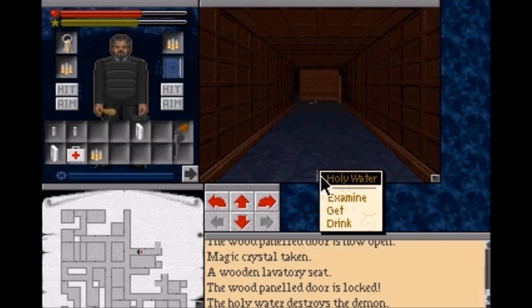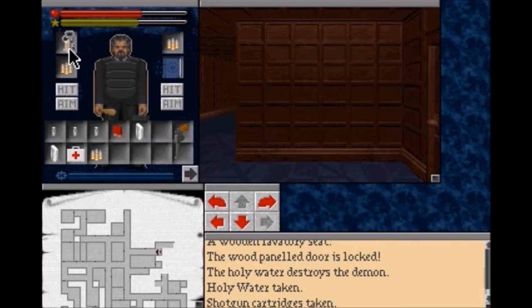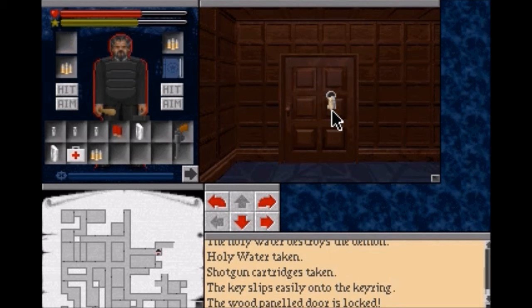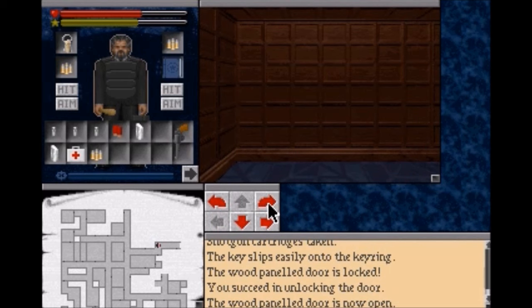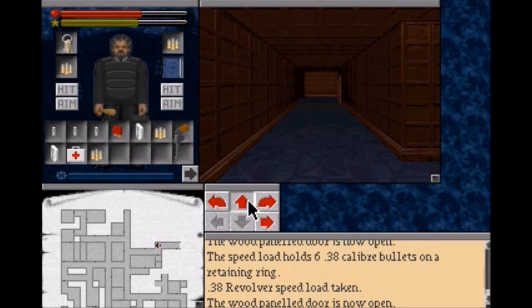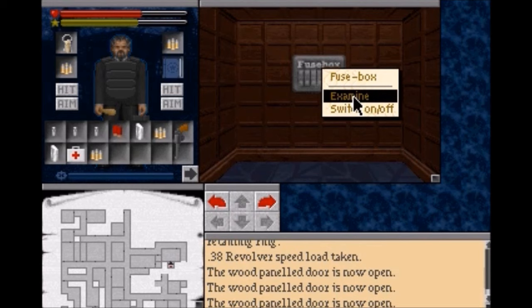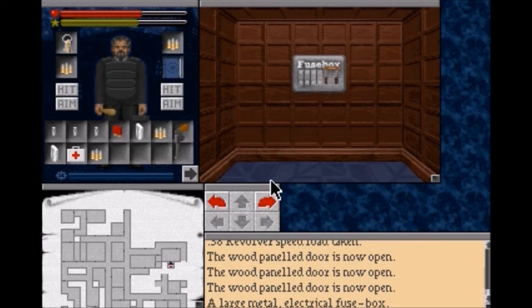We also have some shotgun shells here, which means we're going to find a shotgun over the course of the game. And we have our new key - will it open this door? Yes it does. We'll get the .38 ammo. And we found the fuse box - a large metal electrical fuse box. If we click on it, we turn on the lights. So now we don't have to use the Sight of the Dark Walker anymore.